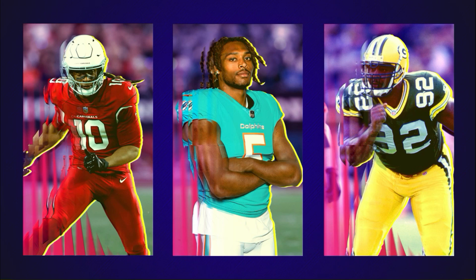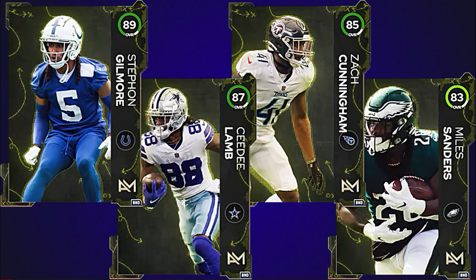These six cards — we don't know their overalls and we don't know exactly how you get them, but we do know that they are going to be season field pass rewards. They will likely all be different overalls. If we take a look at the Season 1 Field Pass rewards from last year, there were four cards to start. You could get Miles Sanders at around level 10 — he was an 83 overall, Zach Cunningham was an 85 overall, CeeDee Lamb an 87 overall, and Stephon Gilmore an 89 overall.